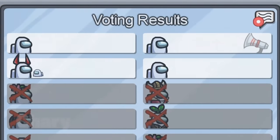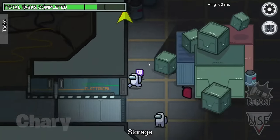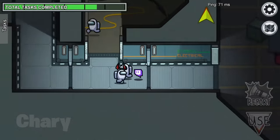Since there were only four of us remaining, we didn't want to be incorrect and vote out the wrong person. Luckily, when we all spawned in, we managed to fix the lights — so now things were a lot easier.